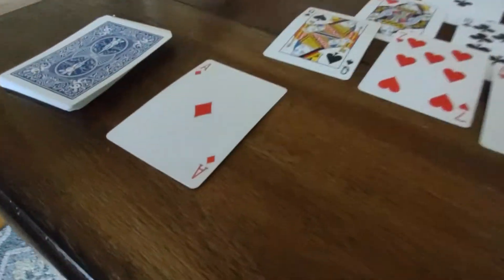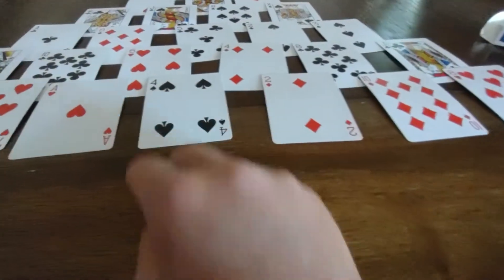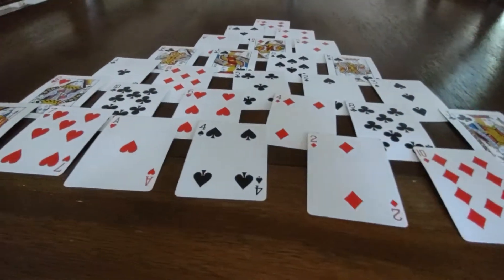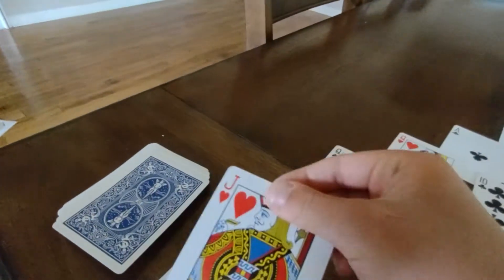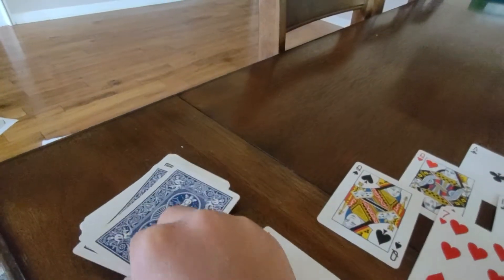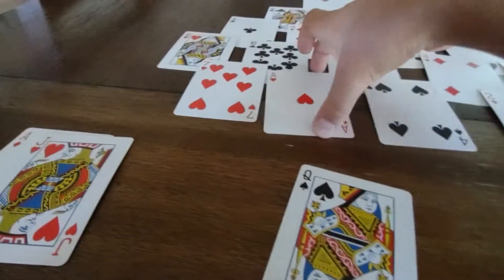All right, we got an ace — there's not much we could do with that. We don't have a 5, so we're going to have to unfold one from the stockpile. We got a queen — that's a 12. Plus the ace we got here, these two are gone.